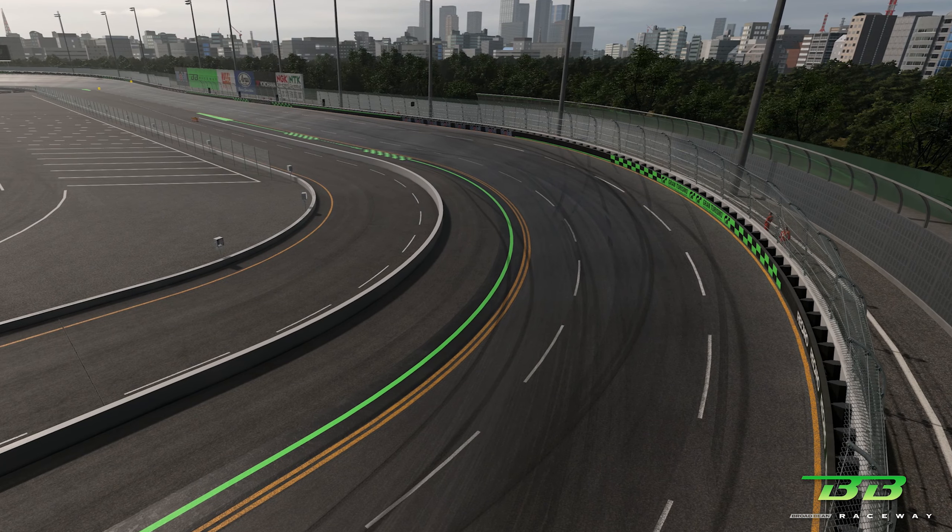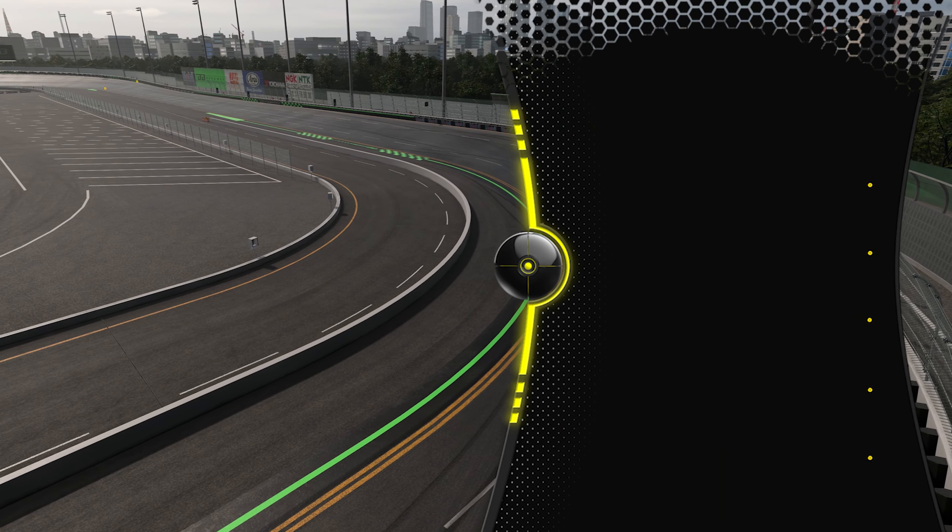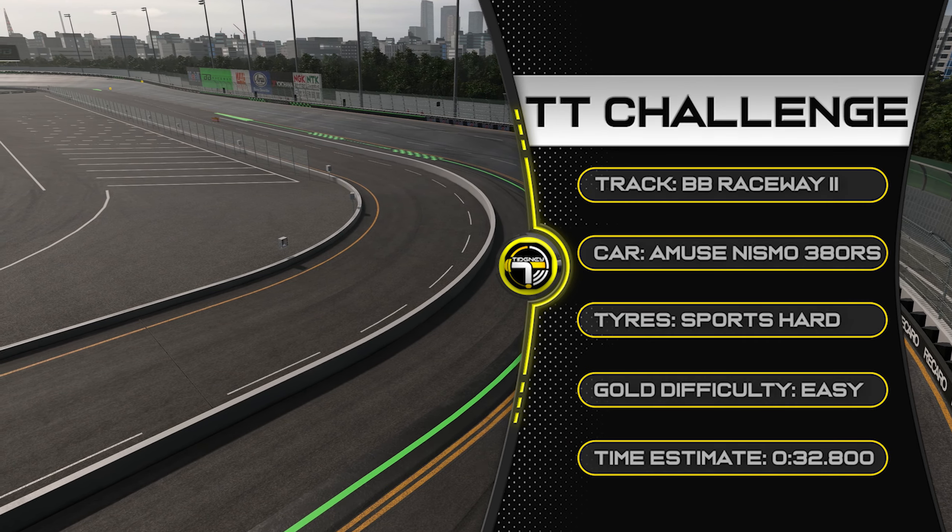Hello everyone and welcome back to a Gran Turismo video. It's time for the time trial — it's Thursday and we're at Broadbean Raceway in reverse. Technically Jimmy Broadbent's track apparently, but it's not. There are the details for you: the Amuse Nismo 380RS on sports hard tyres. I would say the gold difficulty is easy, especially compared to the Valkyrie. My gold time estimate is around 32.8.